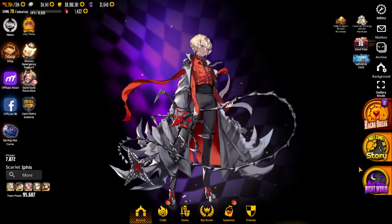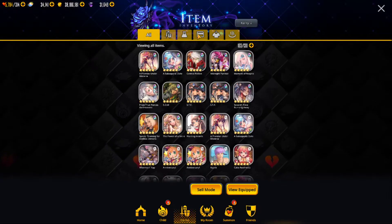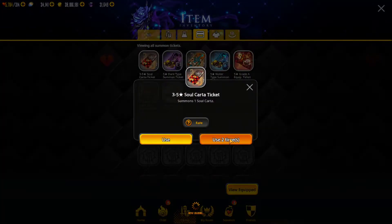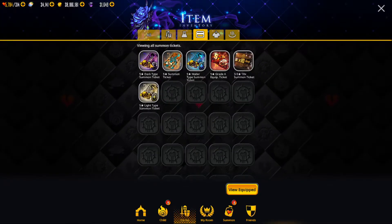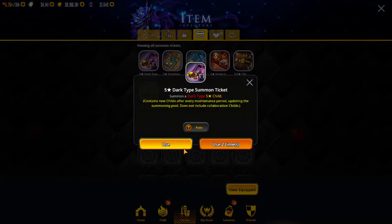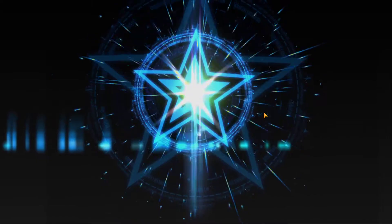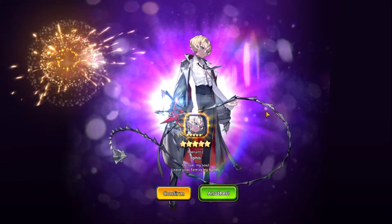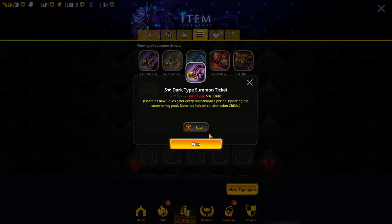Extra Lessons is open and it's completed, so we're going to do some openings here to close out the video. I've got a lot to open. I've got a couple of 3-to-5 star soul cards here — a Nautical Pop Star. We're going to get a five star on this ticket right here — a Dark type summon ticket, and I've got two of those. Let's do it one at a time so we can see who we get. It'd be nice to get Ipas, but probably not. Yes! We got Ipas — that's good.